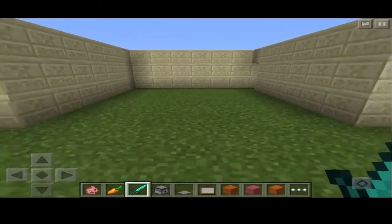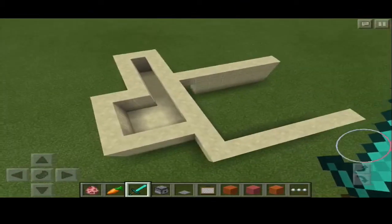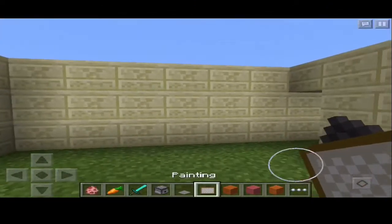This is all open from the top so I'm going to show you how the basics work. First, you need a dispenser, a pressure plate, and a painting — that's it.